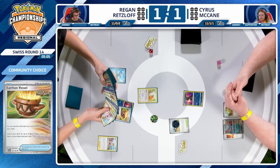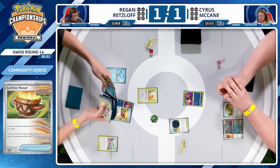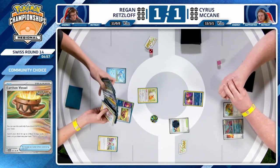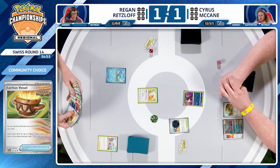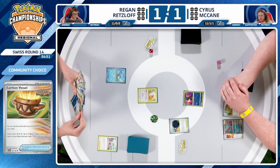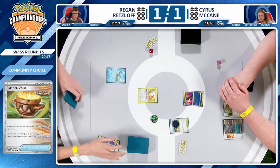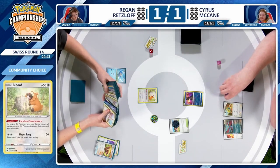We'll see if Regan has the one Earthen Vessel — and that's exactly what he's putting to the front of his hand. With three Energies prized, getting those early Energies is going to be so crucial. The one piece of information you have as Regan is that your opponent doesn't have Energy — if they had Energy, there's no reason not to use Concealed Cards or at the very least get an attachment onto the board. This is definitely an opening for Regan, even though he didn't get to start, but got to play Irida to fetch the Earthen Vessel.